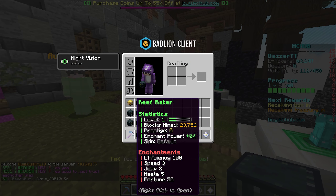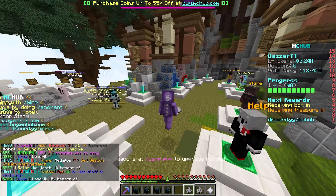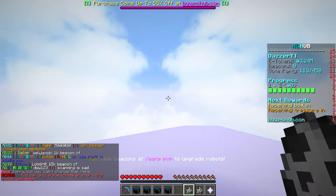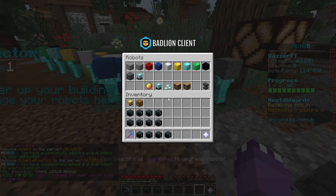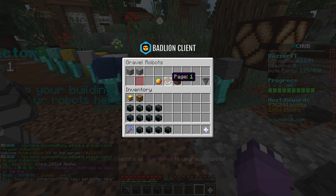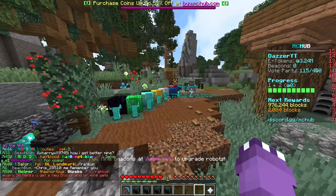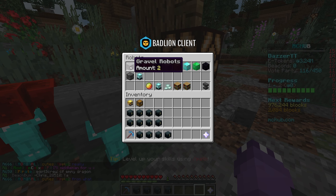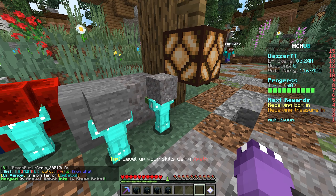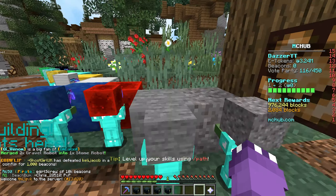My number one priority is getting as many e-tokens to invest into our pickaxe. We just got two gravel robots — let's throw these into our robots area. There we go, two gravel robots placed. Wait — can't we combine two gravels into a stone robot? Yeah, we can combine robots! So let's turn the two gravels into one stone robot. Now we're making 61,000 e-tokens a week.